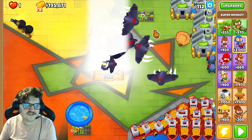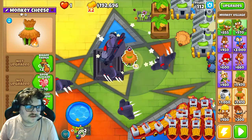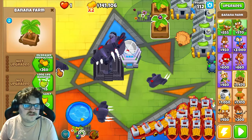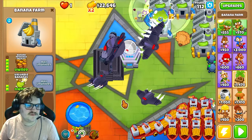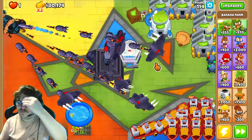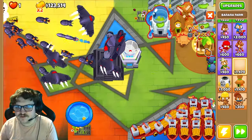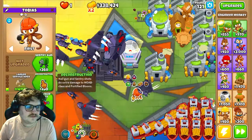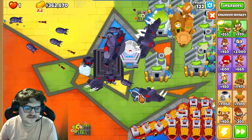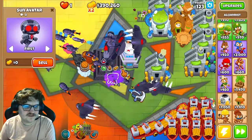And there you see it turn into the Vengeful True Sun God! We're gonna place some supporting towers, activate the buffs, and get the max upgrades. Now you're good to go. Turn on auto-start again — this is money generation at its best. You can ultra-boost it and also give it Stronger Brew for a fully stacked tower. It's really simple and really basic.